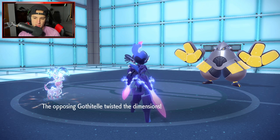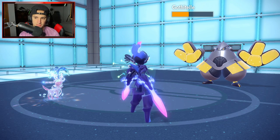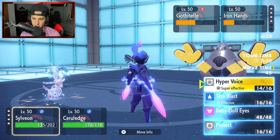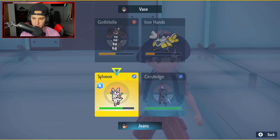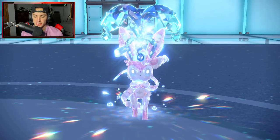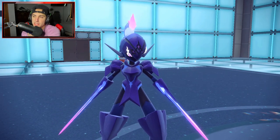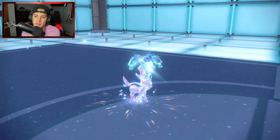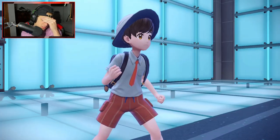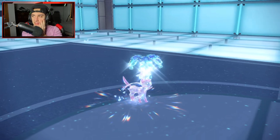Trick Room is up now. The play is to protect Sylveon then start tackling Iron Hands, because Iron Hands is probably going for Thunder Punch or Wild Charge into my Sylveon slot. If we just protect Sylveon and get rid of Iron Hands, that could be big for us. It just sucks they have Trick Room for the rest of the game. We do have Dragonite though.